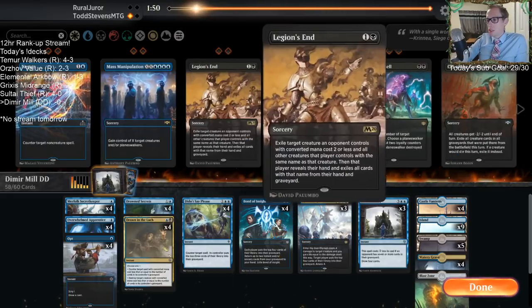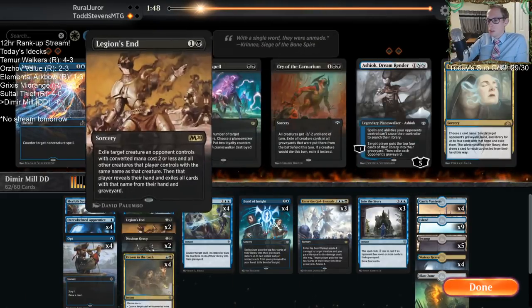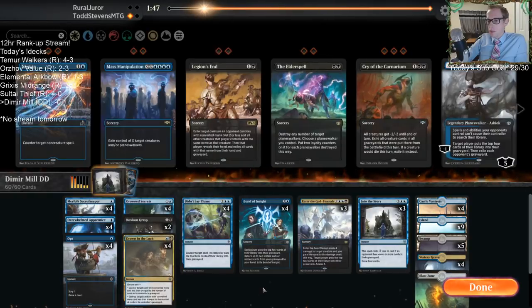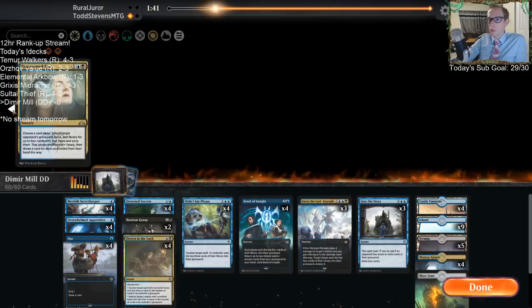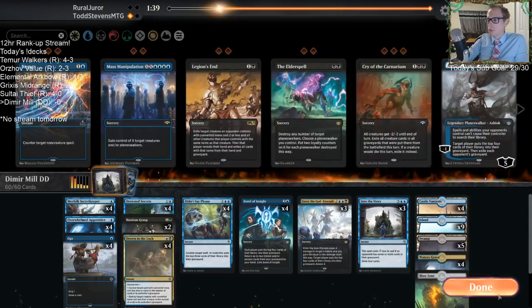I'm going to take out the Mass Manipulations — I think they're too slow — and bring in Noxious Grasp instead. I think I'm just going to replace those. That's all I'm going to do.